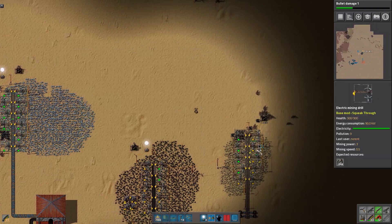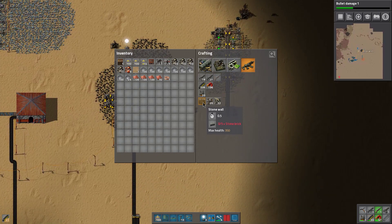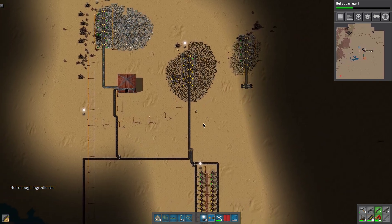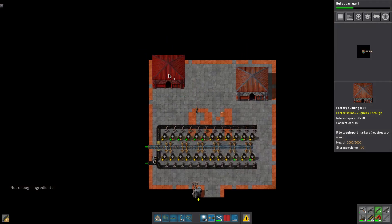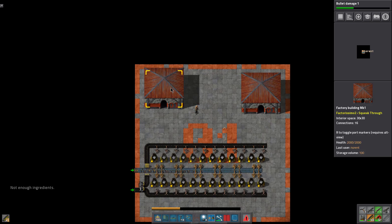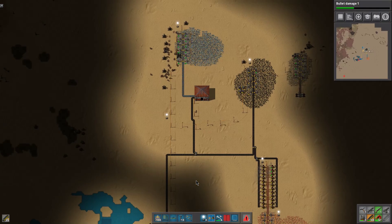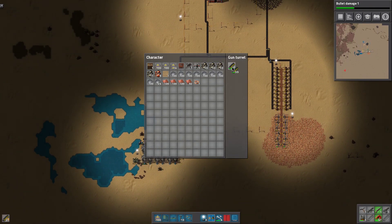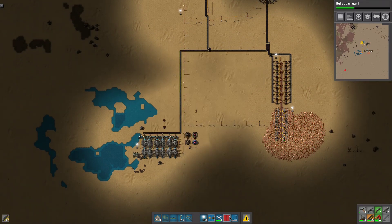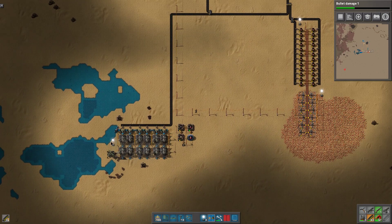Of course now this one is getting attacked. I need walls — can I build walls yet? I can actually, but the stone has to be made in furnaces. So we'll have to run and set that up at some point. They're attacking on all sides, I tell you — all sides. Okay, we're gonna have to prioritize walls more than I wanted. I wonder if I could even build a factory building down here to put this stuff in and keep it all safe.